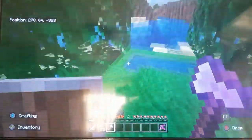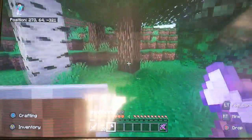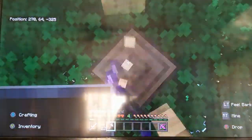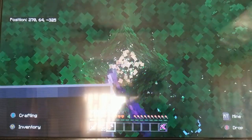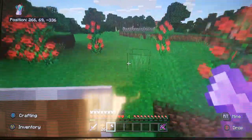So I was thinking, we need honey. Why do we need honey? For honey blocks — so we can get down easier or go places easier.